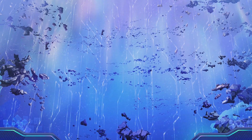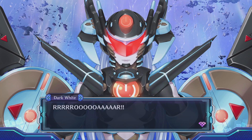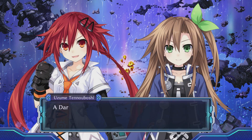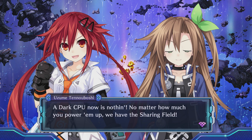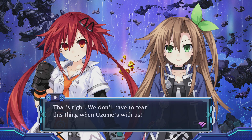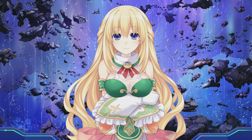Alright, here we go — the Dark CPUs! A Dark CPU now is nothing. No matter how much you power them up, we have the sharing field. Activate! We don't have to fear this thing when Uzume's with us.